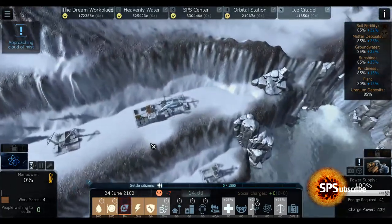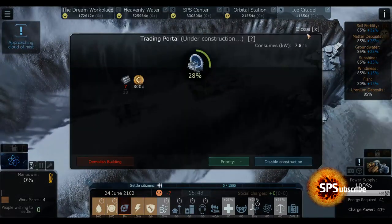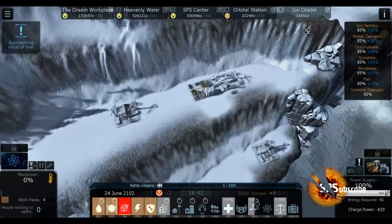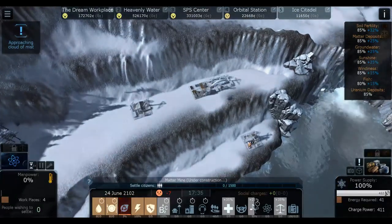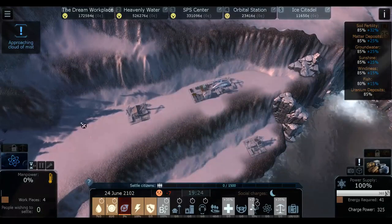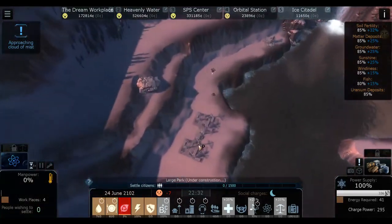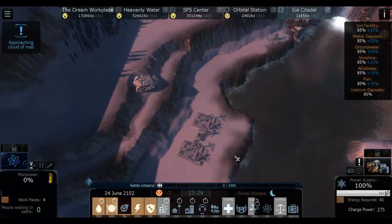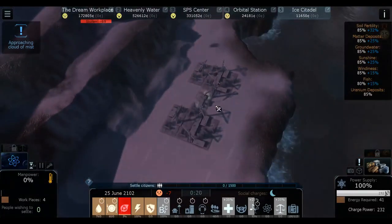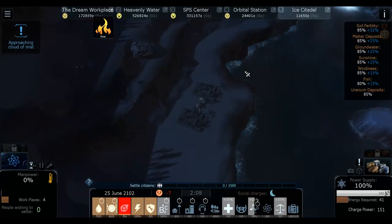We should have enough matter for everything - it's only a matter of time because we don't have many drones, gonna take them a while to carry everything. That's why it's important to calculate, because you can get a little stuck. For example, if we built an airport now which needs 30 matter, you might bring 20 matter there and some here. And if you demolish a building you don't get the matter back, so we could get into lots of trouble that way.